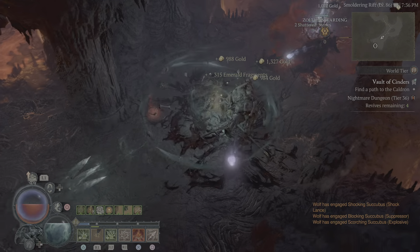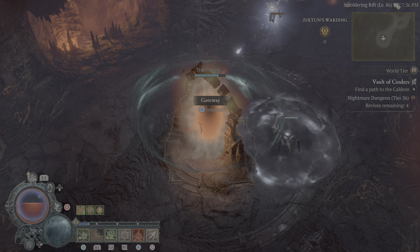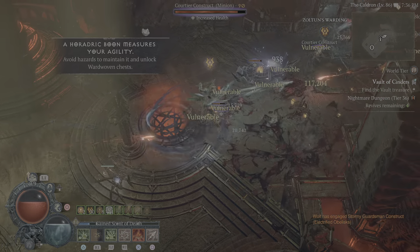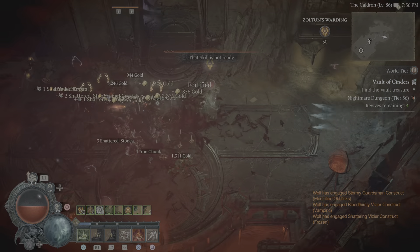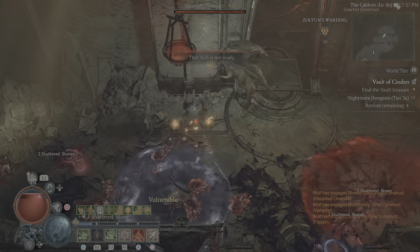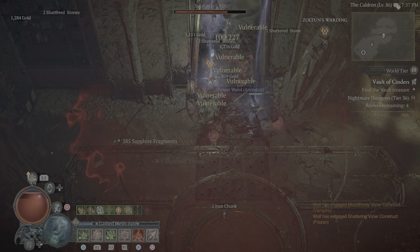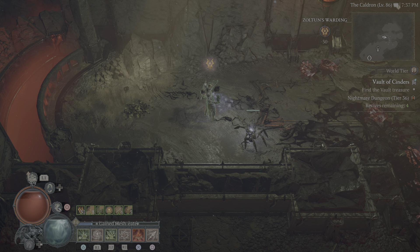I'm playing extremely aggressively here - you'll notice me just running into absolutely everything, because that's just how I play. As we come into the second part, we'll grab some of those just to keep them on us. This is what happens when you play extremely aggressively: you run into things and you're going to lose a lot of life very quickly. But talking about life and how this is working - if I just run around and kill a lot of these things, you'll notice that my life is very different in the dungeon than out of it.